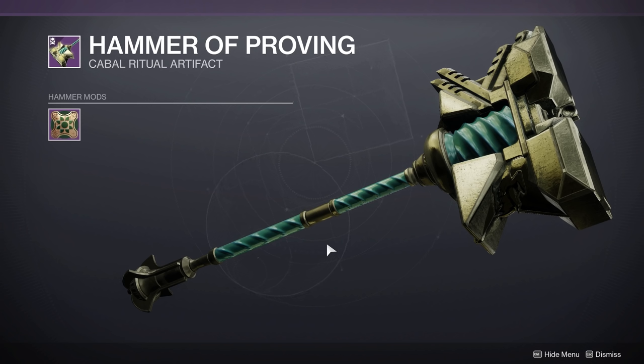We'll get to the Prismatic Recaster and umbral engrams in the second part of this video — you can use the time bar to skip to the section you want. The Hammer of Proving is used when you go into a battleground. Once you complete it and kill the champion at the end, you'll open the main chest for basic loot, plus three additional chests — one per person since it's a three-player activity.